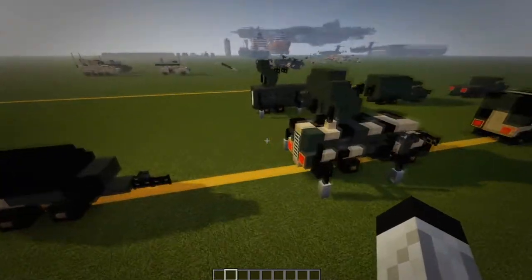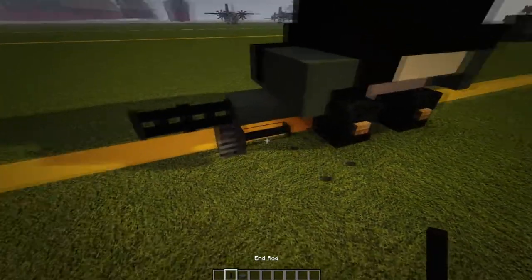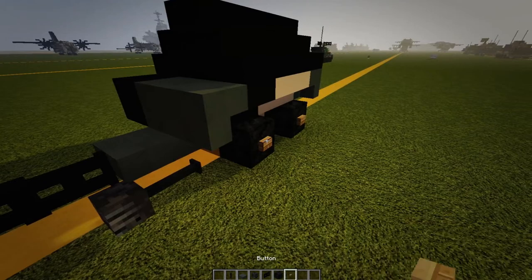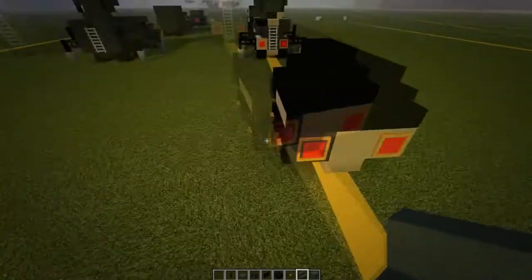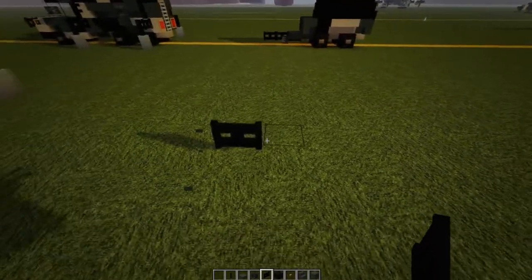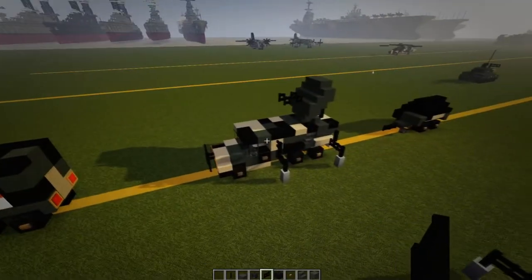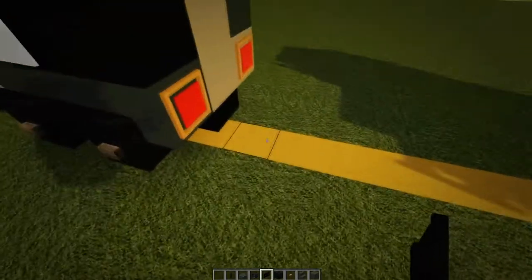That finishes the third truck. For the trailer, we're going to need: slabs, an end rod, black skull, fence gates, wheel block, buttons, stairs, and a green block. Line it up — we're going to have two fence gates connecting mainly into the flat bed and SATCON versions. You won't really see it on the troop transport, so just connect it on those two.